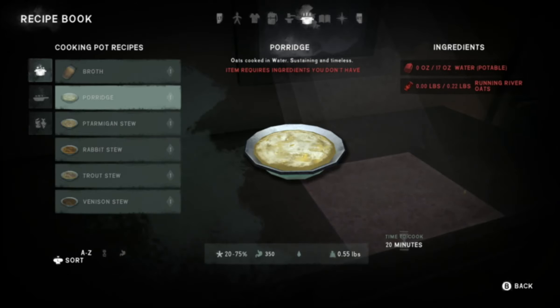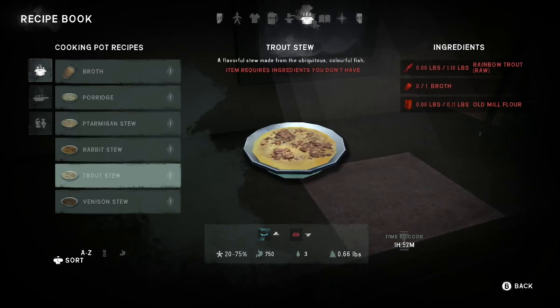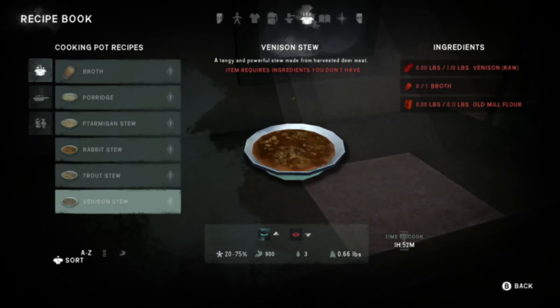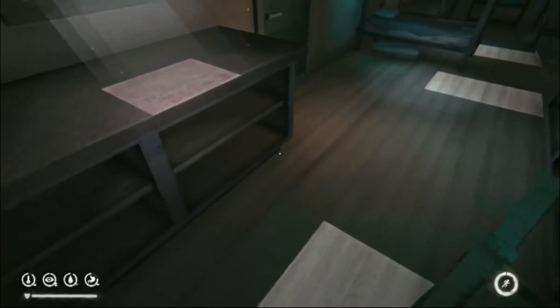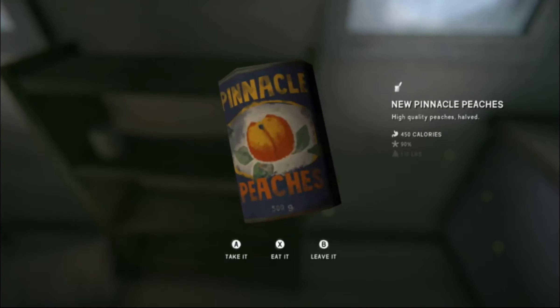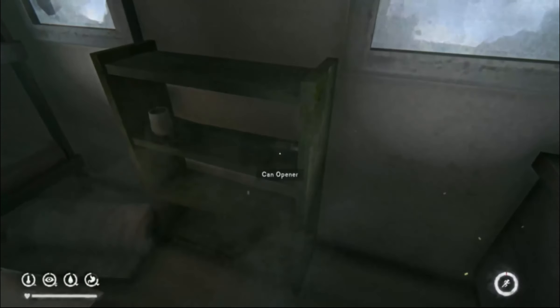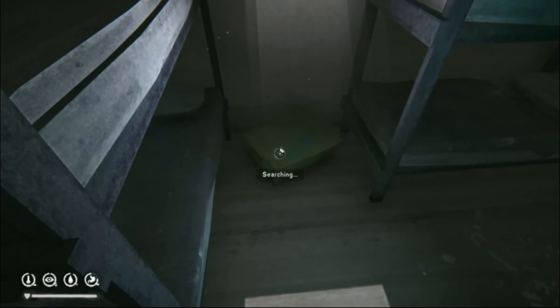They also added acorns, birch bark, and burdock — a new tree. There are some broths including ptarmigan broth with water — 51 ounces, quite a bit. Running river oats is another new one. They've really added a lot of new items and done a lot of work to this update.